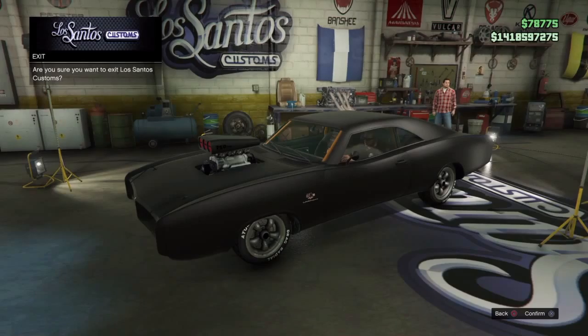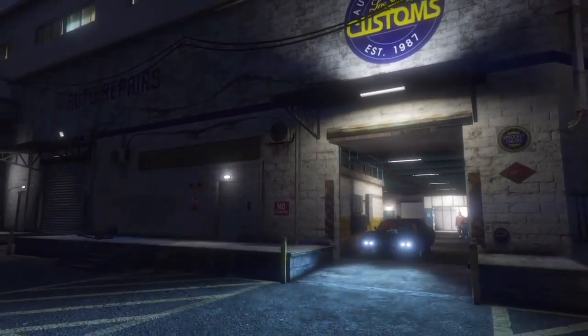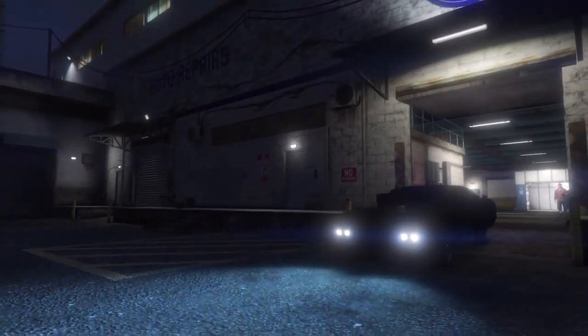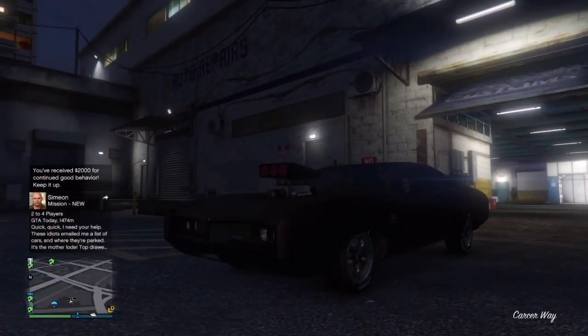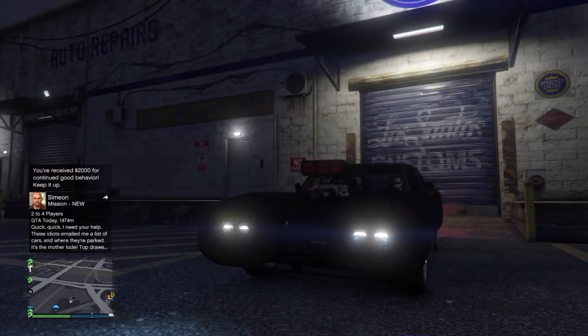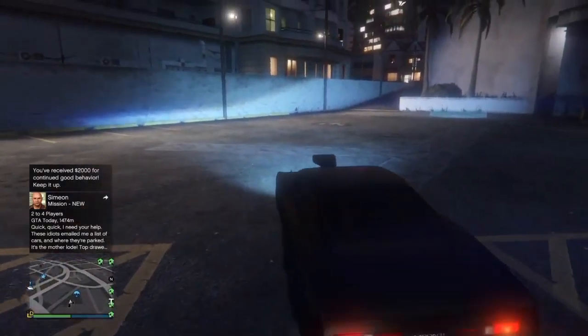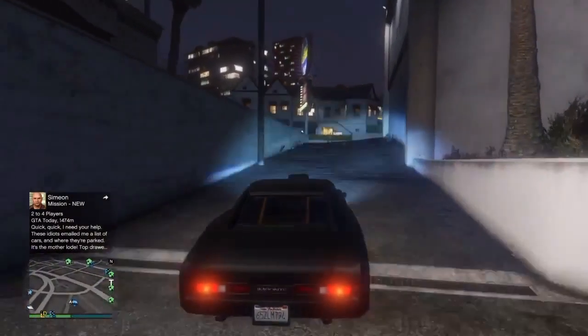So that's basically the end of this build now. We'll just jump out and give it a blast to see what the car looks like. It looks very close to Dom's. There's another car you can use — the Virgo — for this, but that's basically the end of the video. Till next time, don't forget to like, comment and subscribe. See you next time.